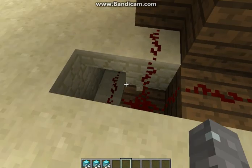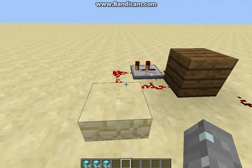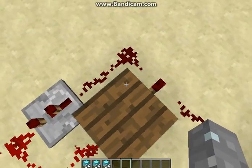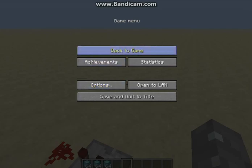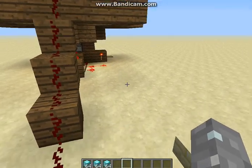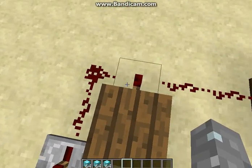So when you put this, it goes under the slab to two places. The first place it goes is all the way underground over here, into the back of this block, which turns this redstone torch on. Under there there's an inverter which turns this on, which turns the redstone torch off.